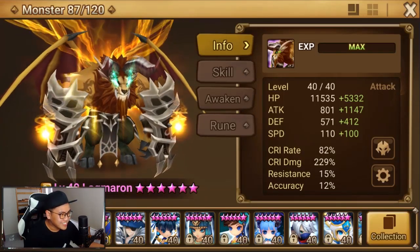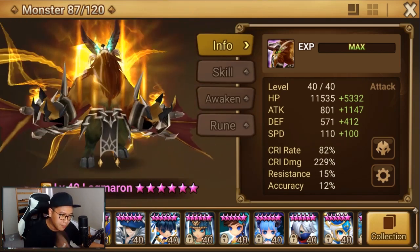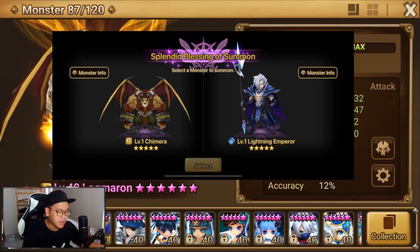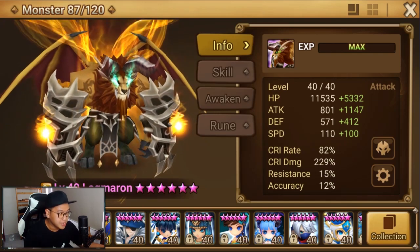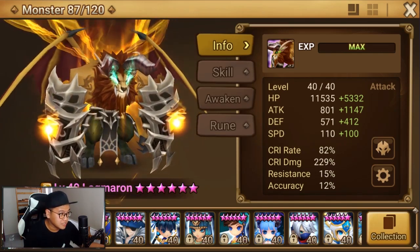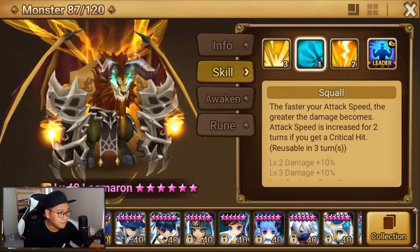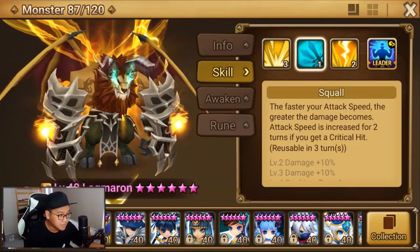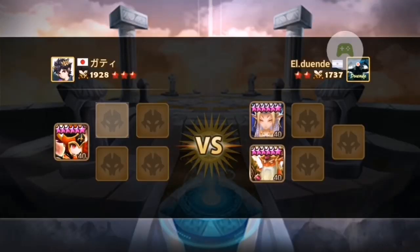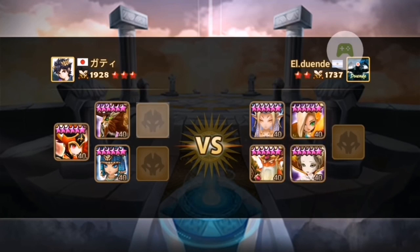Hello guys, Sean V here, and today I am very excited to play with Lagmaron. I got him a couple days ago and I'm super excited because he is one of my most wanted damage units for a long time. He has skill 2 that scales with speed, which means he's gonna fit into a very fast RTA snipe team, which I really want to play with.